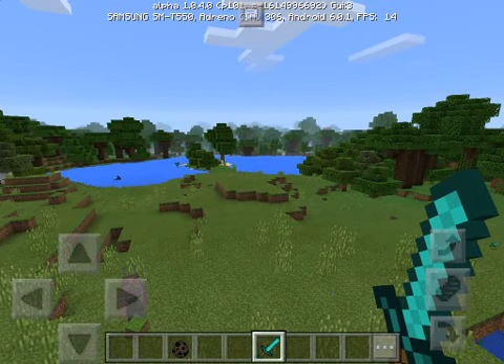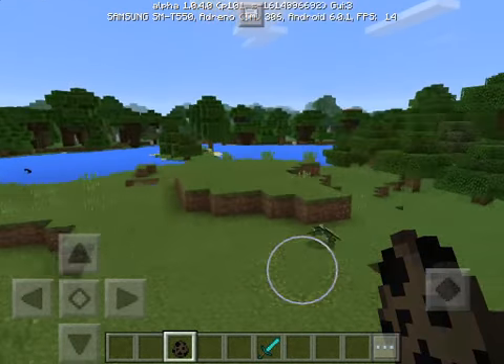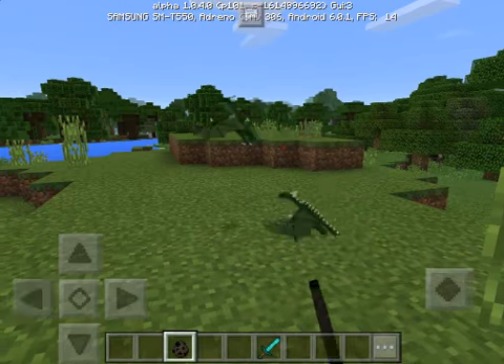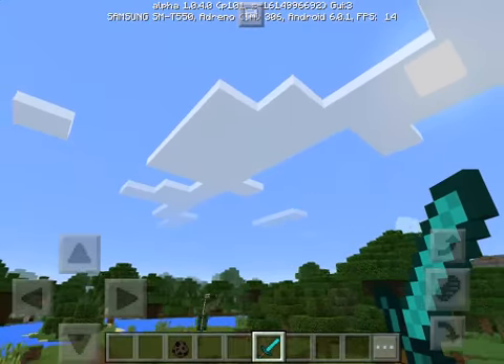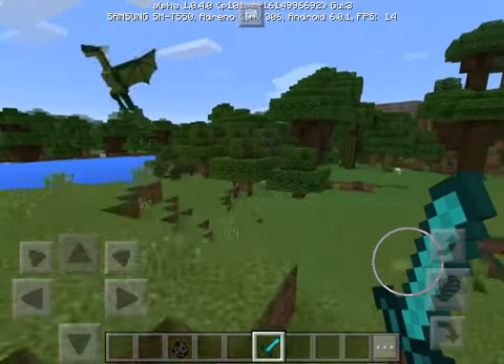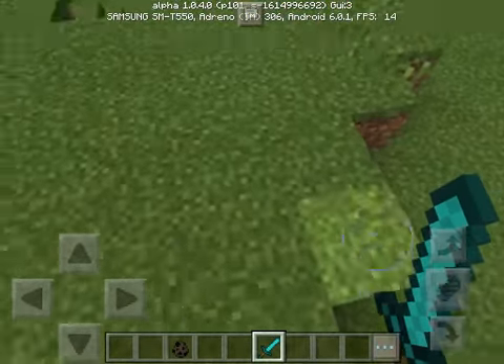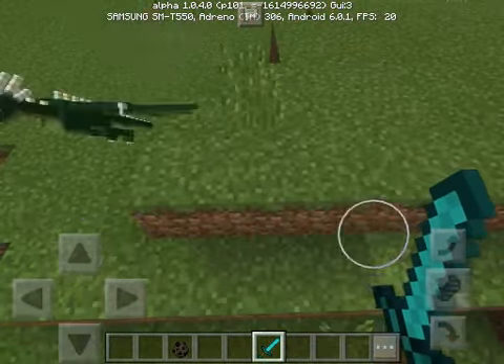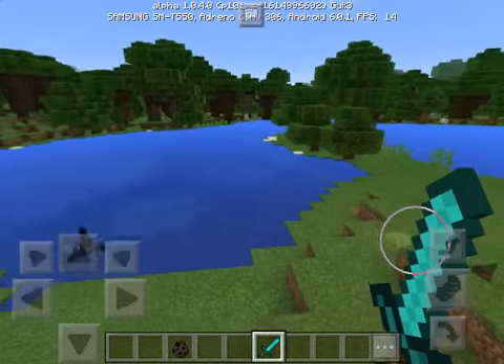Then we've got the wyvern, which also replaces bats. They're basically like full-size bats — like that one right there. I just killed one. Let's see what it drops — it doesn't really drop anything.